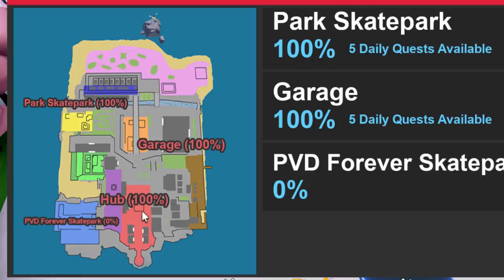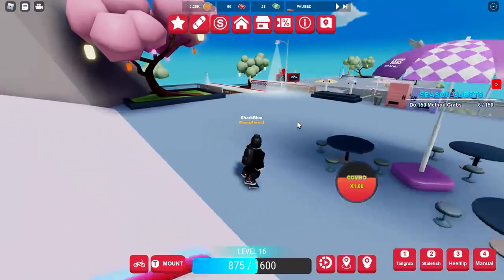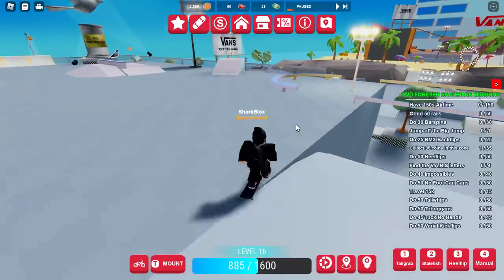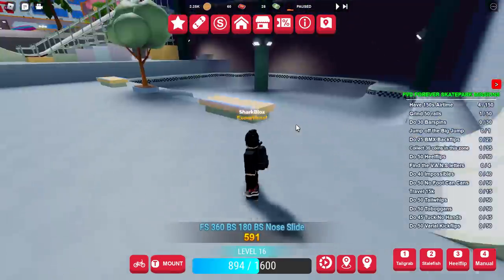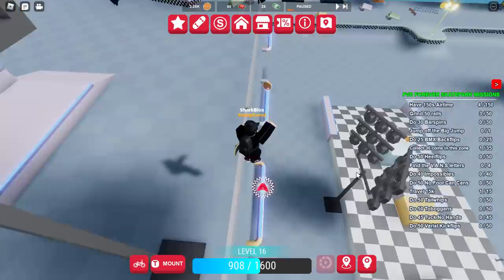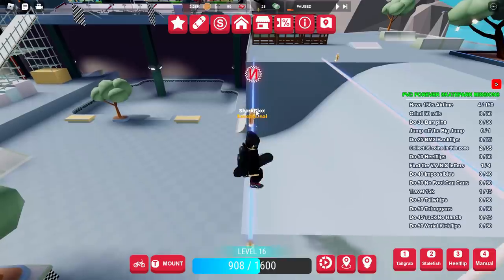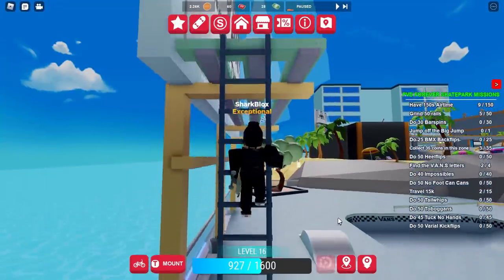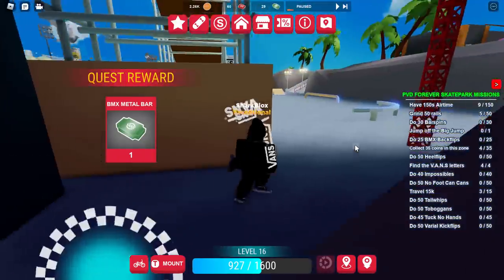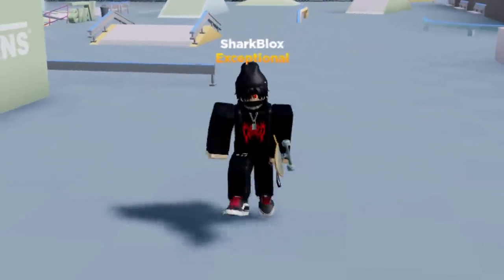The PVD Forever Skate Park is next to the Hub spawning point and starts at zero percent. Skateboard over to the sign and it will give you all of the tasks. There's quite a lot: airtime, rails, bar spins — to grind rails you jump on them and center yourself. For the Vans letters: the A wasn't too hard to find; the V is up on a beam — grind the rail to collect it at the same time; S is on top of the Vans billboard; and the final letter is under the massive ramp — probably the hardest one.